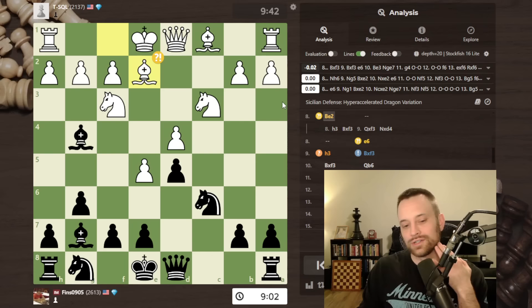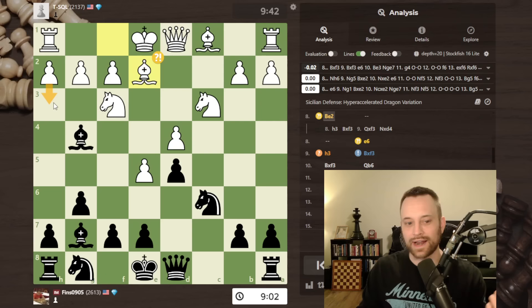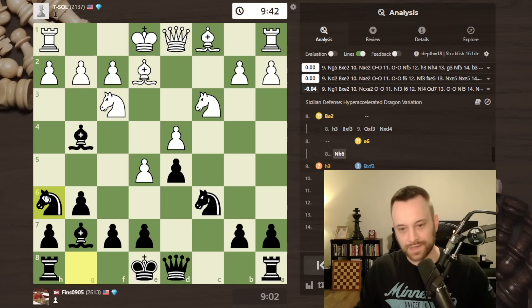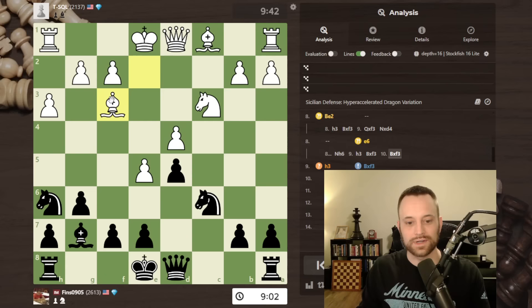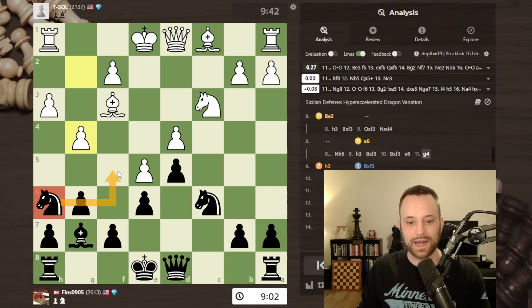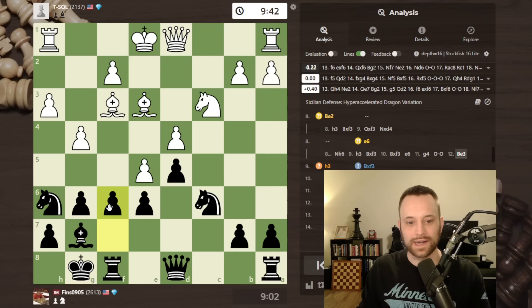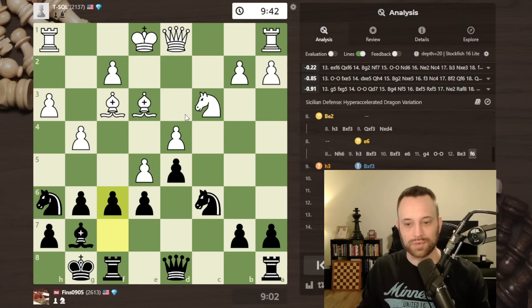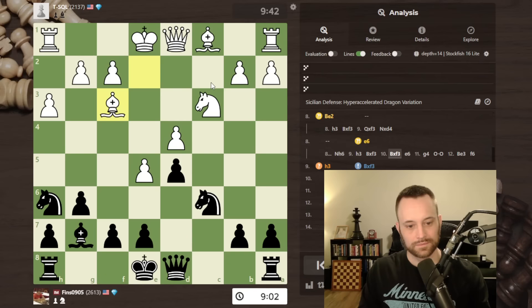Knight h6 I could totally understand too. I was thinking if knight h6, then h3, takes on f3, takes — I didn't like that this pawn was under attack. And if e6 maybe g4 makes more sense here, keeping the knight out of the game. It looks like the engine says this is okay for me though — it actually suggests a really similar plan to what I did in the game, f6 trying to attack the center and play down this file. It gives a small edge to black, interesting. So e6, knight h6, maybe bishop takes f3 — e6 looks totally normal.